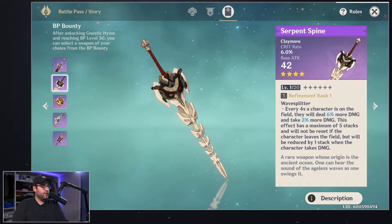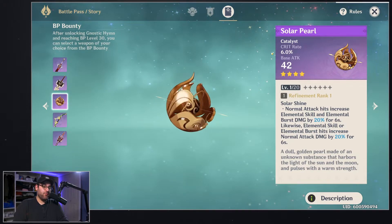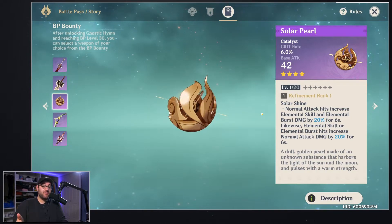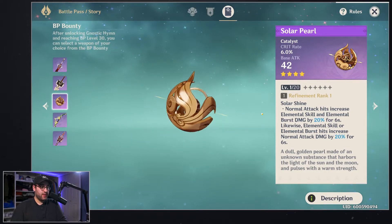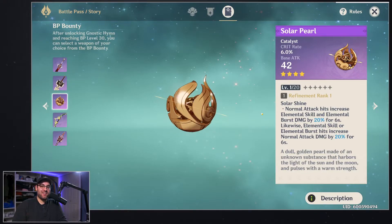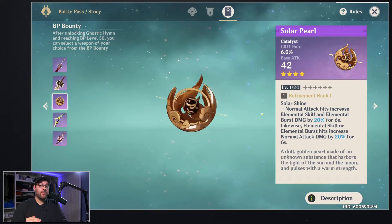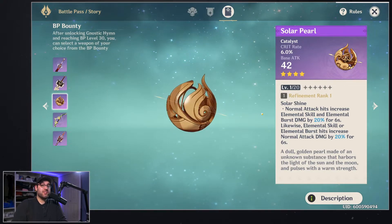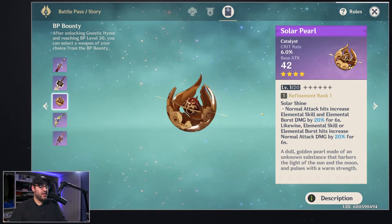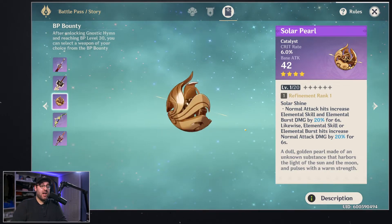Next up we have the Solar Pearl for your catalyst users — again with crit rate. Normal attack hits increase elemental skill and burst damage by 20% for six seconds; likewise, skill and burst hits increase normal attack damage by 20% for six seconds. This probably doesn't stack, but 20% damage basically just for landing any hit — regular, skill, or burst — is a ton of damage.